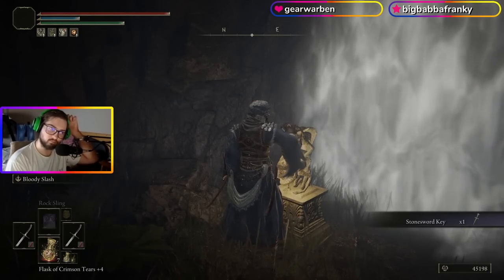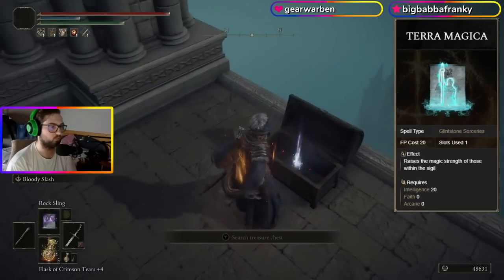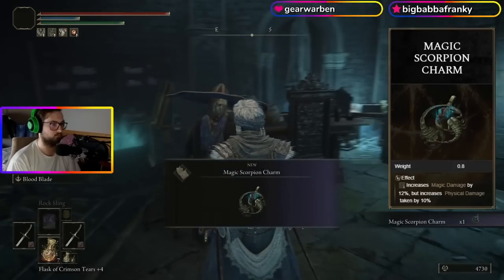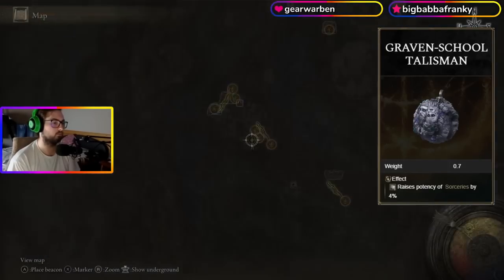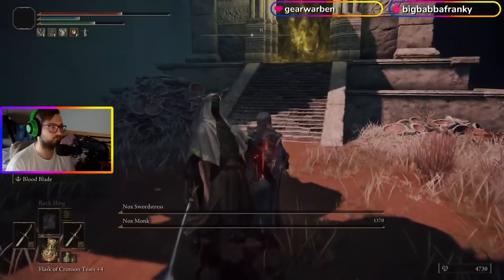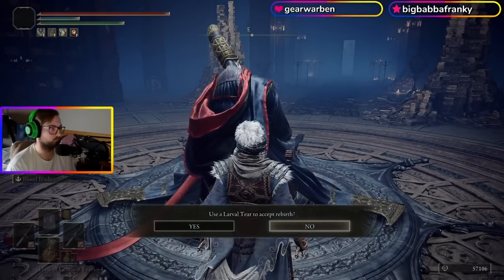Now I went to the Academy Crystal Cave, killed these two Crystalians, and picked up Terra Magica for my Comet Azur build. After this I headed to Nokron and finished up Seluvis's questline. I went back to Raya Lucaria to pick up the Graven-School Talisman, then killed the Nox ladies in Sellia and picked up the best staff in the game. Now that I had everything for my Comet Azur build, I respecced into an Intelligence build.